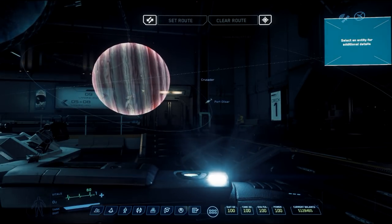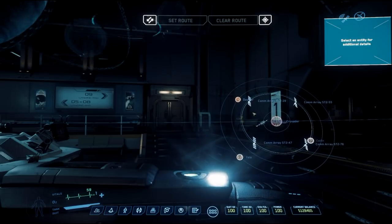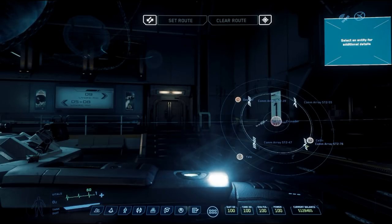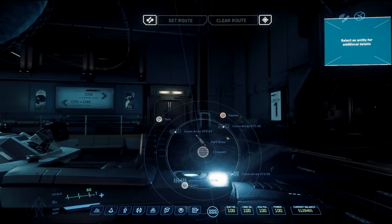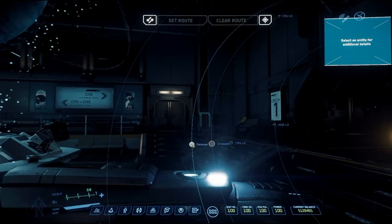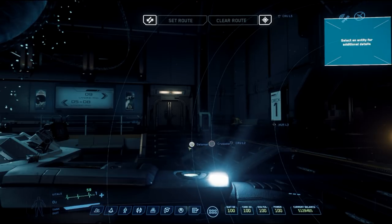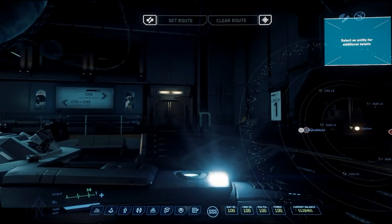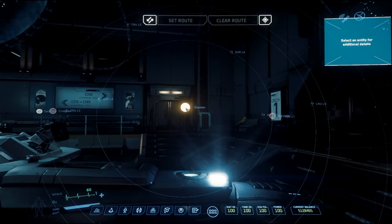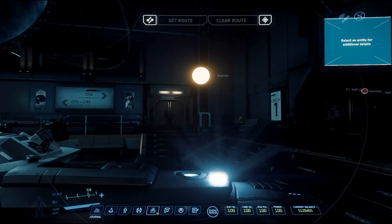We've got the planet Crusader — the first planet in the game — surrounded by three moons: Damar, Yela, and Selen. There are also some comm-arrays, which are space stations for maintaining law in the area. Scroll further out and you get Delamar, an asteroid on a temporary basis. Then there's Hurston, another visitable planet. Stanton is the star. The Star Map is mostly used when you're in your ship, which I'll show you in just a sec.